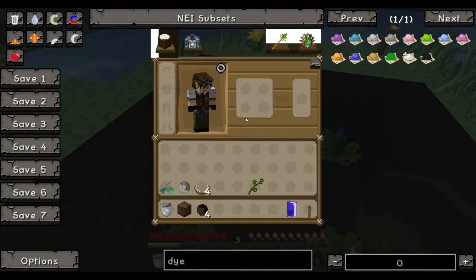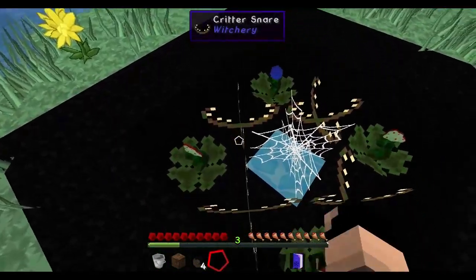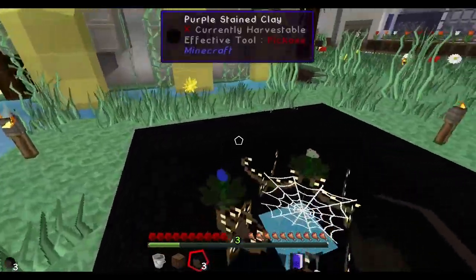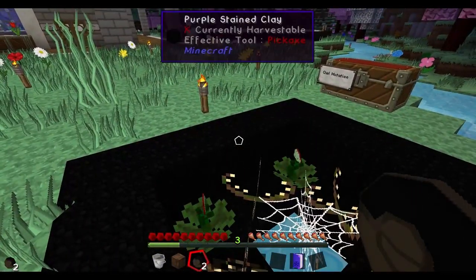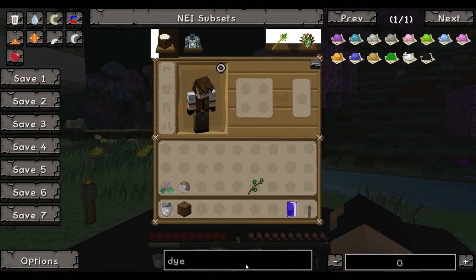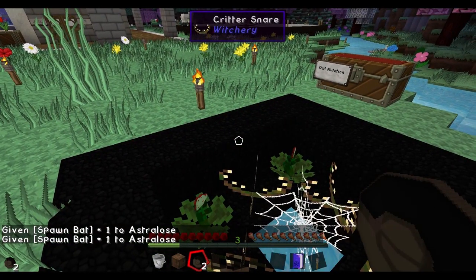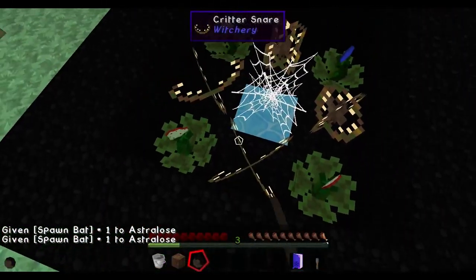Now we place down some critter snares and fill them with bats. I'm using spawn eggs, but normally you could place these down in caves. We'll try with two more bat spawn eggs - just click right above that one. There we go. So we're going to make three owls.